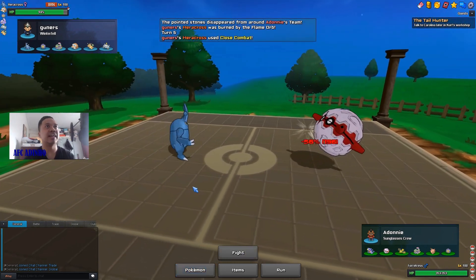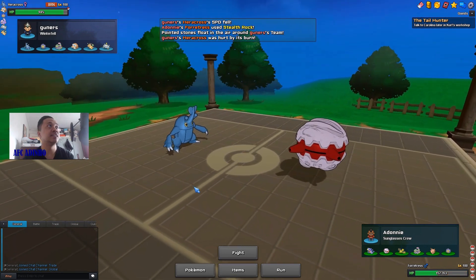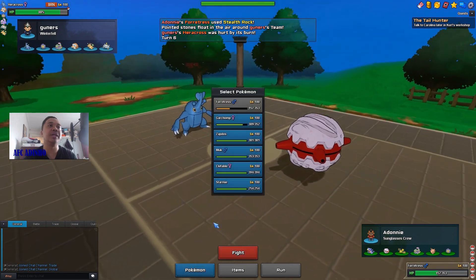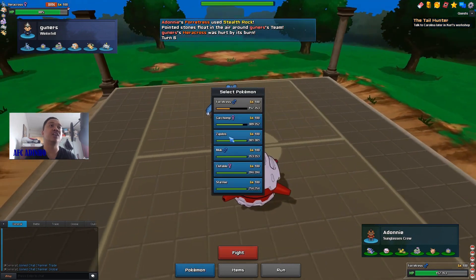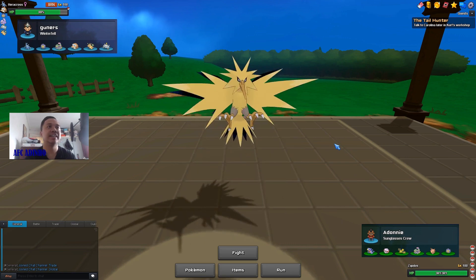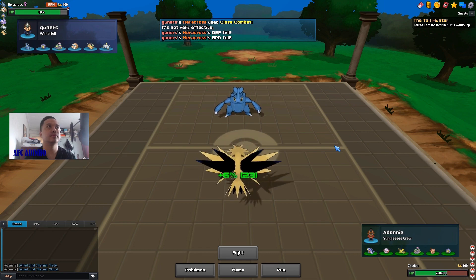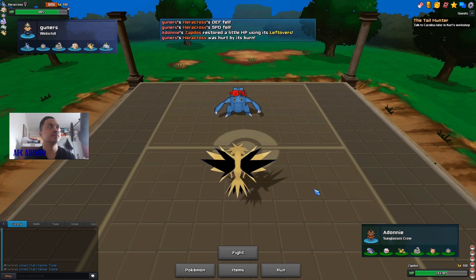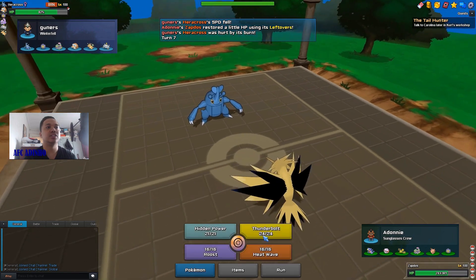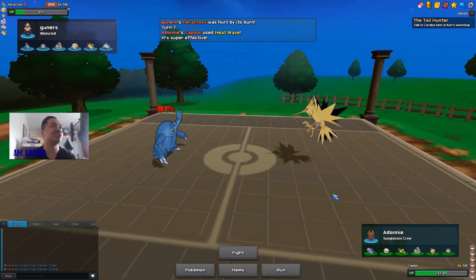After the next turn Heracross will be in range of Fire Fang. I use Stealth Rocks now as he goes for Close Combat — he doesn't go for Swords Dance, which is great. Now I can bring in my Zapdos; Facade should not knock me out and my Zapdos is faster than this Heracross, so I can knock it out afterwards.